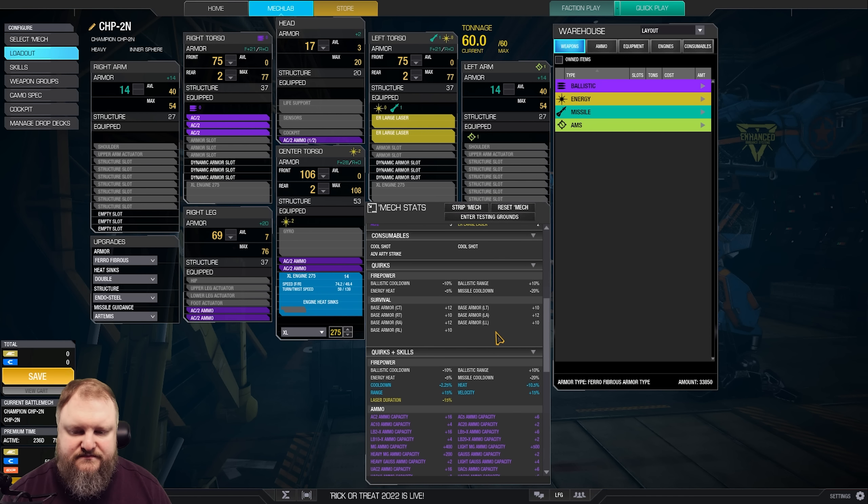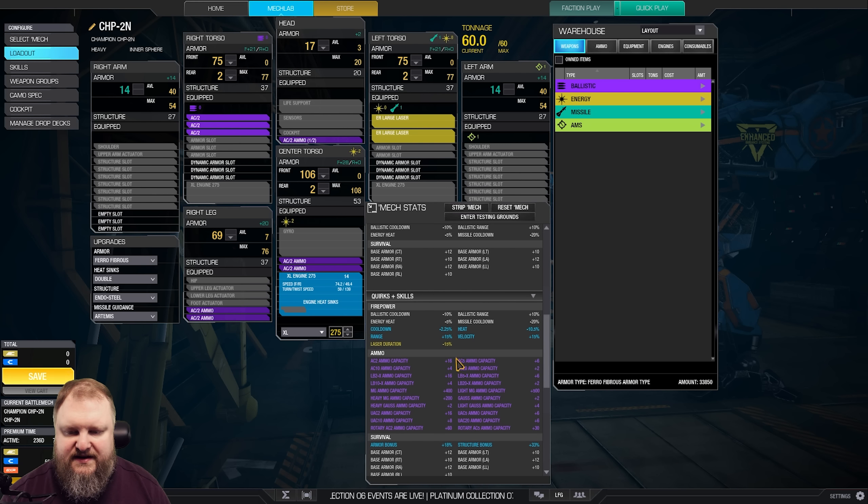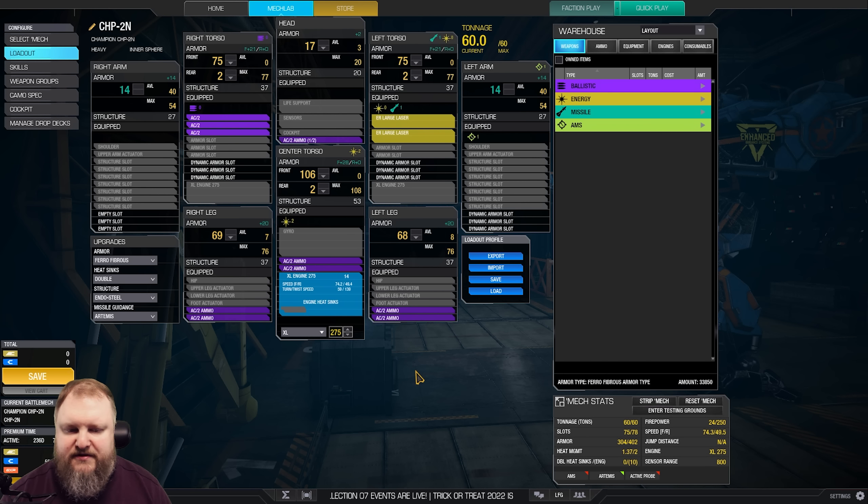Quirk-wise, if we scroll down real quick: 10% ballistics cooldown, 10% ballistics range, 5% energy heat — all not bad to have. And then of course we have our skills in the skill tree, which we will cover presently.